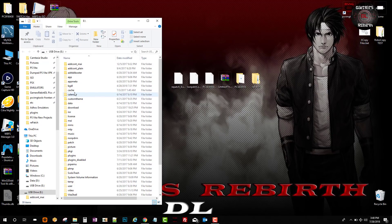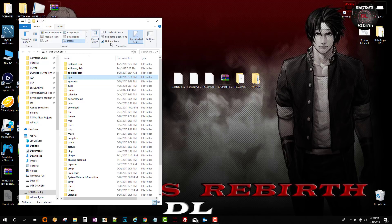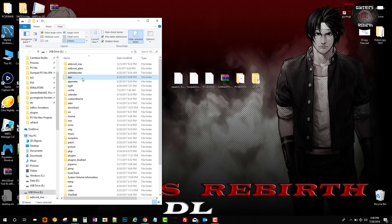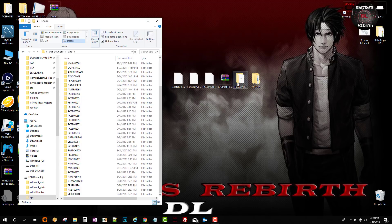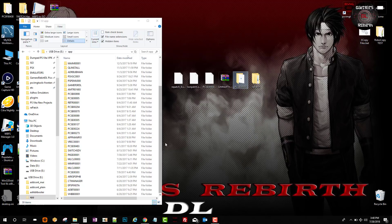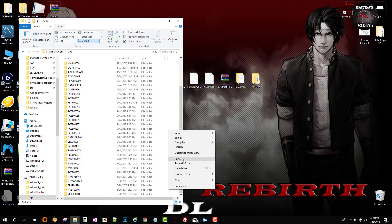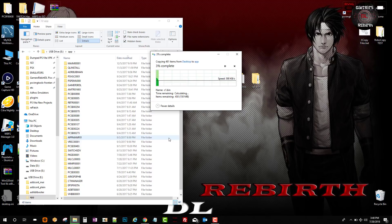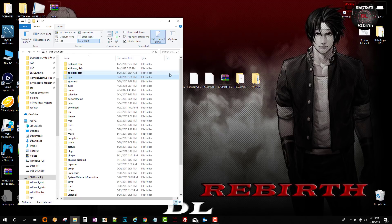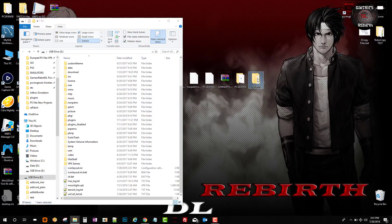Remember to unhide your hidden items so you can access the app folder once you connect the PlayStation Vita. Now we're going to copy that information and paste it — just let it be for a moment. We have our game inside the app folder. Now we're going to copy the repatched folder and paste it on the root of the PlayStation Vita.